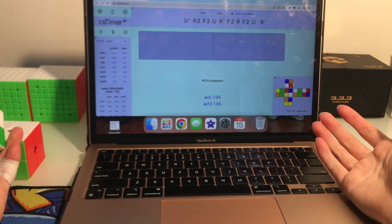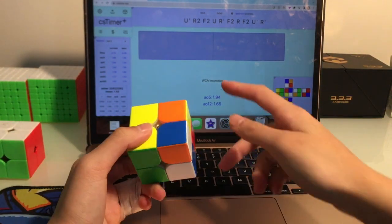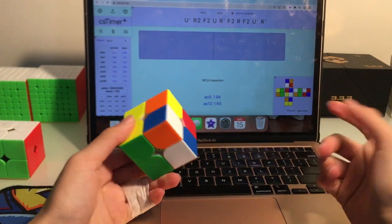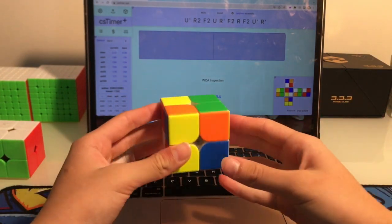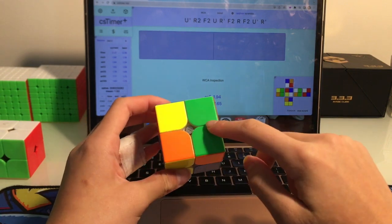Hey everyone, so today I'll be doing some full EG 2x2 example solves. The scrambles are up here as you can see, so let's get right into it.